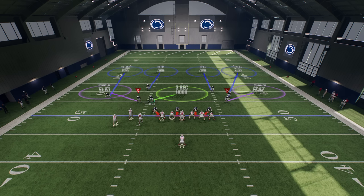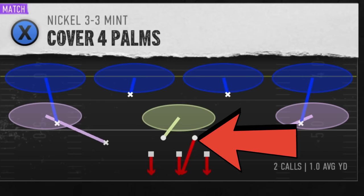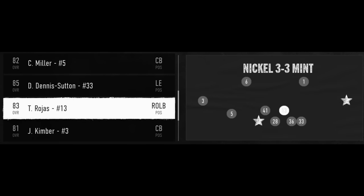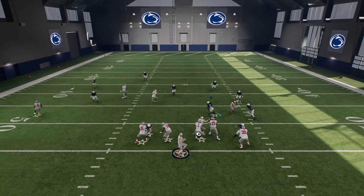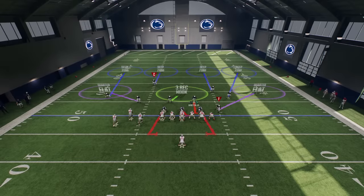A better option might be something like the 3-3 Mint here, because you can see they have four pass rushers just like the last play, but I would much rather use this linebacker — or I could also put in a sub-package safety if I wanted. Now I'm on a safety, and I can use it wherever I want. Since this technically has four pass rushers, even though I'm going to be dropping back, I'm still going to get the benefit of four pass rushers. If I just kind of stand down over the center here, it's going to think that I'm pass rushing, and then I can cover wherever I want.